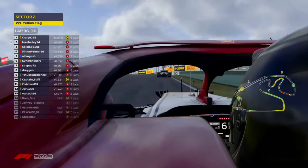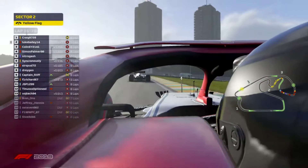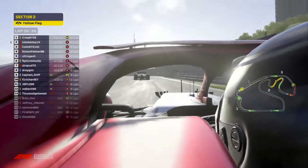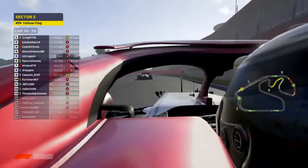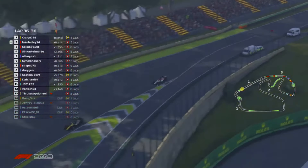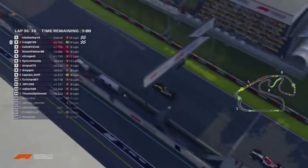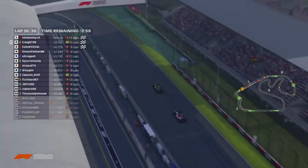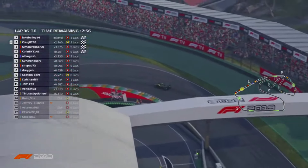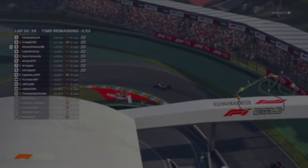For exceeding track limits — going a little bit wider at the exit of turn four. And all this chaos has meant that Gareth has slipped all the way up into P9, so he's going to get a point or two for his efforts tonight. There's plenty of guys ahead of him who've got penalties. But Craig has done a great job battling his way through — however, he has got a three-second time penalty. So Luke Bailey has crossed the line with the race win, and Simon Palmer is going to come home in P3.